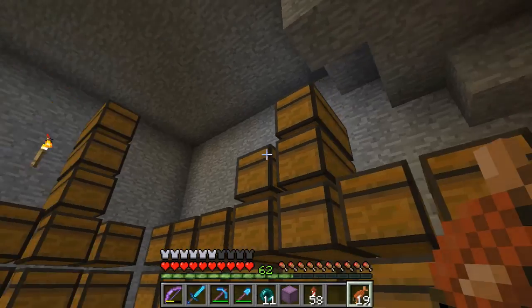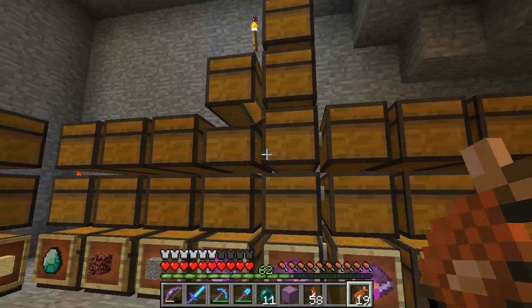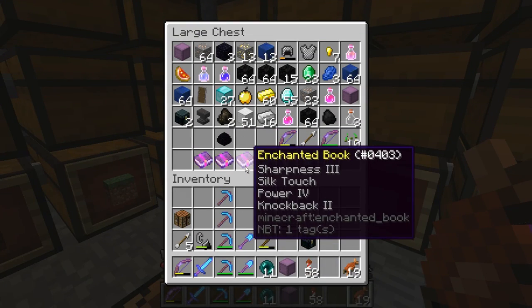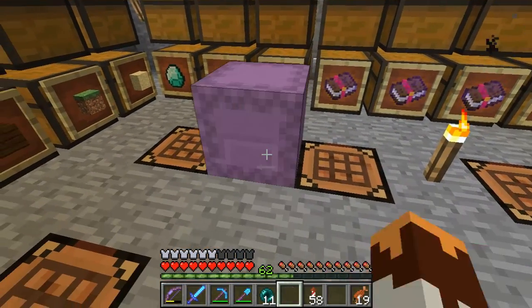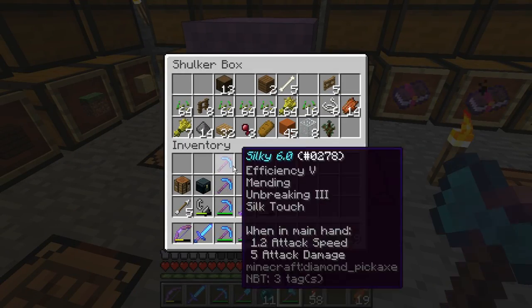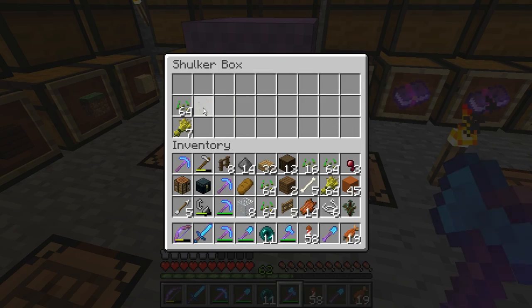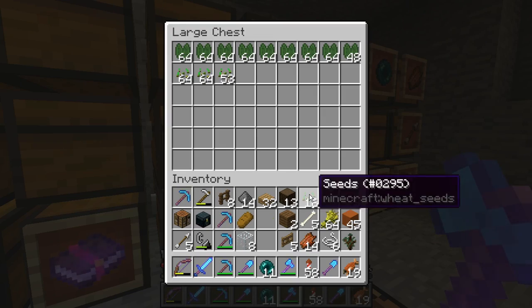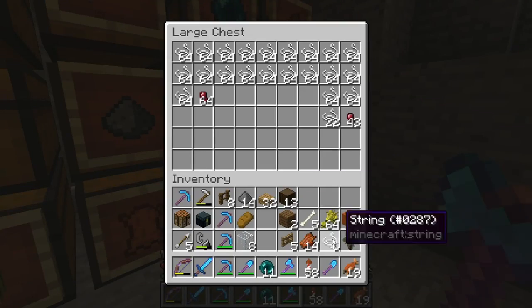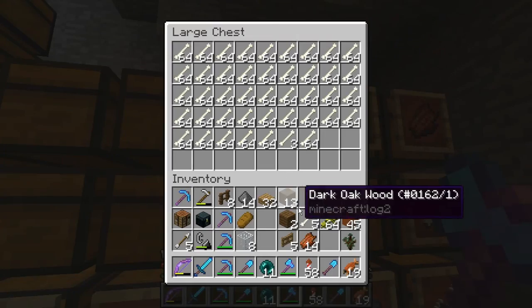Welcome back — there are a few changes. I've been doing a lot more fishing, we have a lot more books and stuff. We actually got another mending book, and I'm now keeping silk touch filtered out since those are the ones I need most. While talking, why not get a little work done? We have a good amount of items now — it's actually becoming almost a problem. We're running out of storage space.